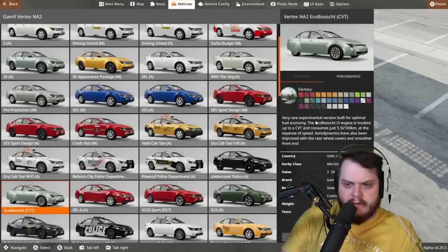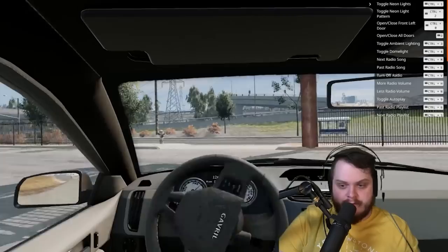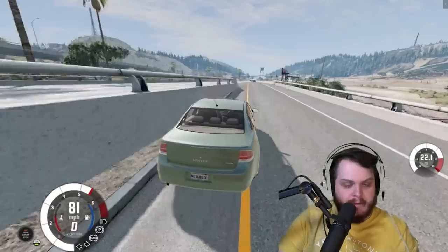Very rare experimental version built for optimal fuel economy — the I3 engine is hooked up to a CVT, consumes just 5.5 liters per 100 kilometers at the expense of speed. Aerodynamics have also been improved. So it's not going to be very fast but it's the Prius, I guess you could say — very good fuel economy. That's all that matters.